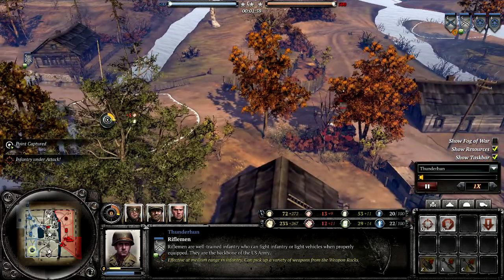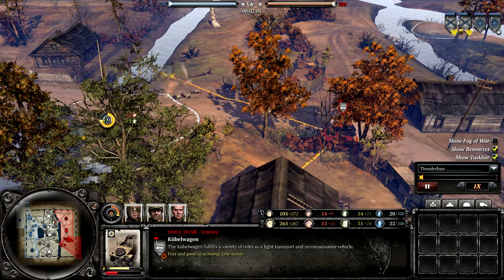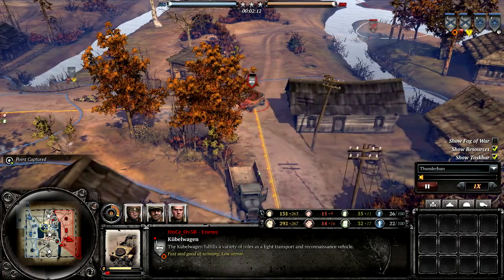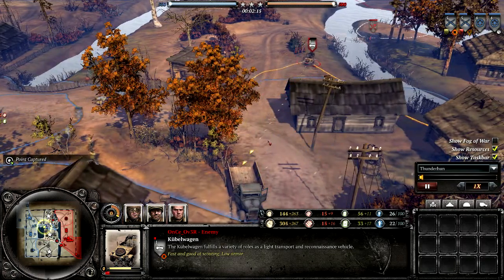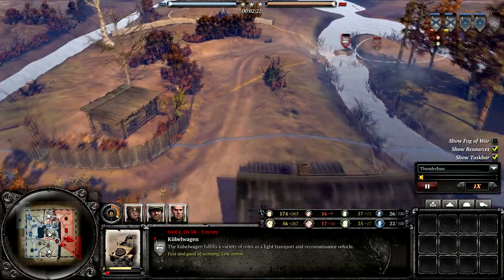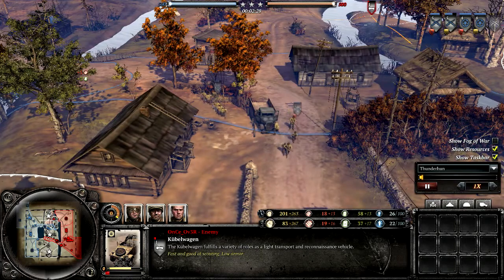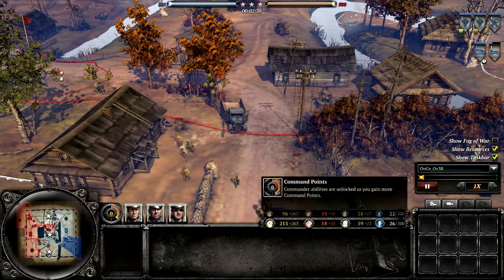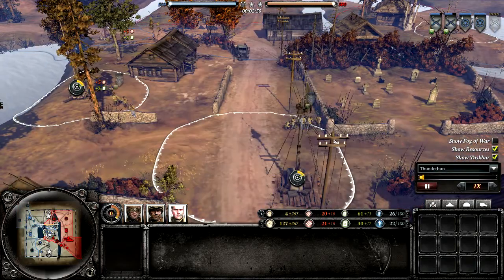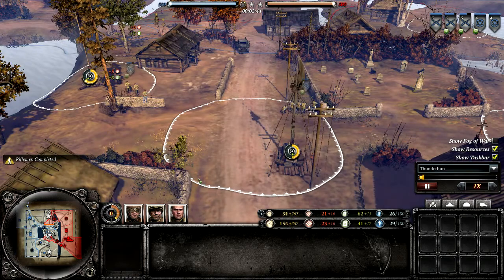A second riflemen squad is moving out. The Kubelwagen is going to cross that bridge where the riflemen are already waiting. If the Kubel can get into position he should start suppressing the riflemen, forcing them to get behind cover. He pulls it back a bit to get out of range — the closer you are to infantry the more damage you take, but also the more damage you deal. He probably needs Stern Pioneers to move up and flank to finish them off, but he can keep the riflemen nicely pinned.